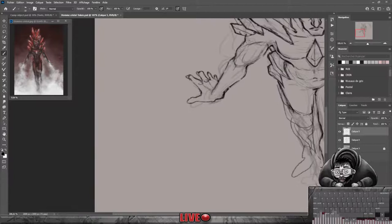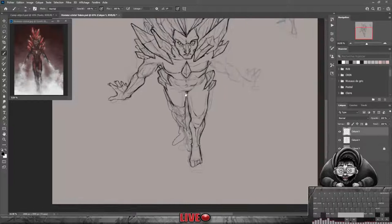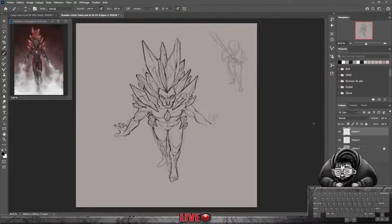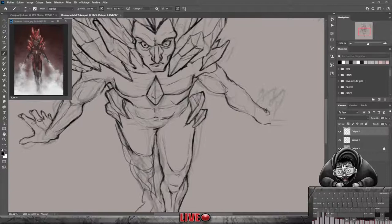Pour les tablettes avec écran, autour des 22 pouces tu seras plus autour de 500 à 1000 euros. On continue ce petit dessin. Vous voyez que j'avance doucement mais sûrement. Je vais commencer à voir finir mon esquisse. Je vais aller pouvoir bientôt commencer à travailler en couleur.